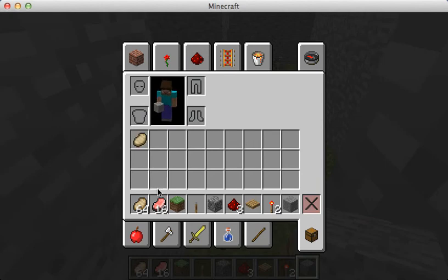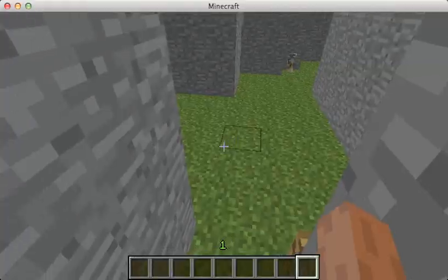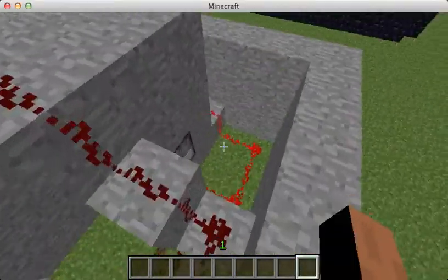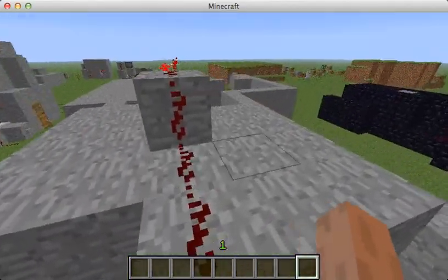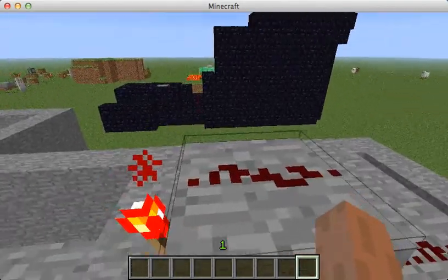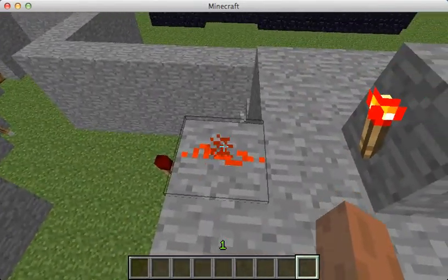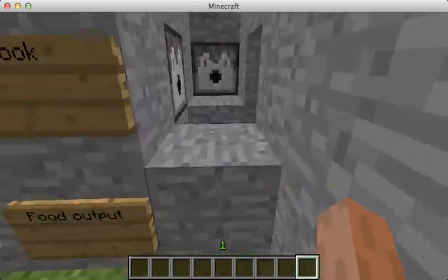It may not look like I got anything but I got one pork. It's a really simple thing actually. What it is is basically a pressure plate inside giving current to this redstone, which travels all the way up to the top, which is going to get rid of the power to this torch, which is going to get rid of power to this torch. This torch will light if there's an object on this pressure plate.